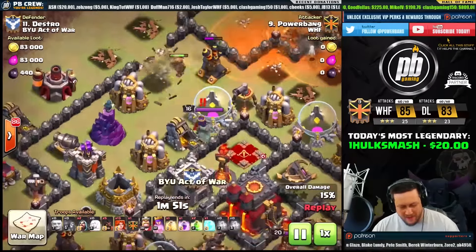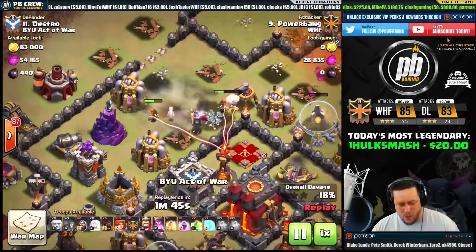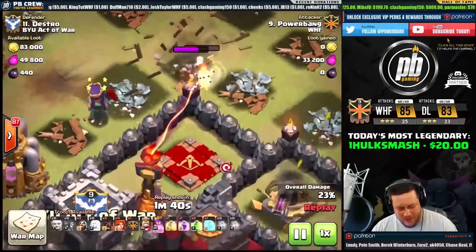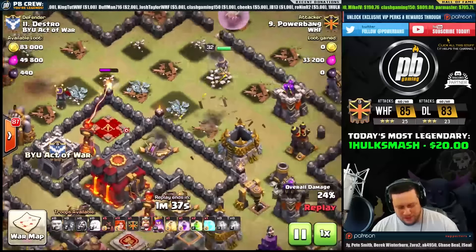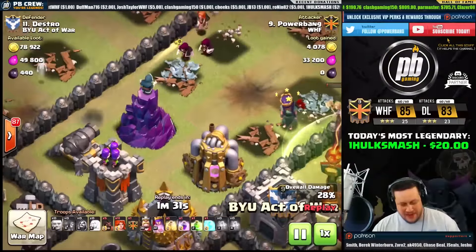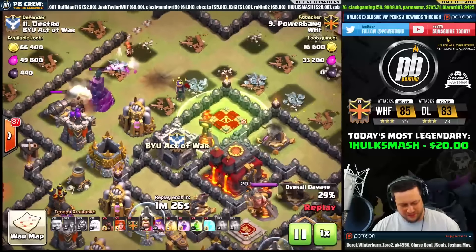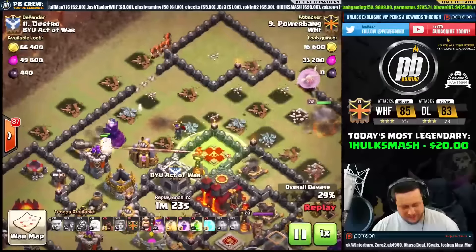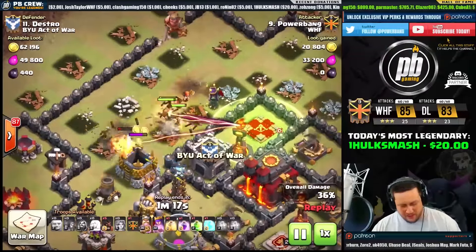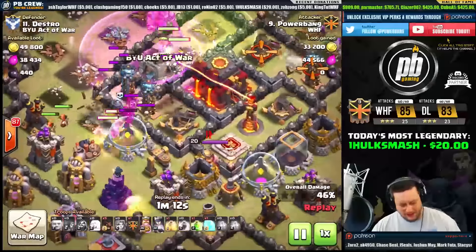I drop in some Valkyries. I didn't think about the queen getting aggroed there, so they come out and immediately take her out. I waited on my jump spell because I didn't think the Valks would have that much life left. The queen was shooting at everything. Now I'm waiting for that wizard tower to go down because I need the king and the Valks to get to the middle. I send everything once I see the wizard tower is going to go down. We get the archer tower as well, and now the Valkyries — at least a portion of them — will get into the core and wreck it.